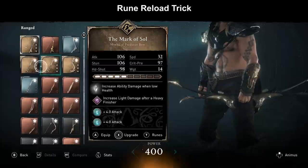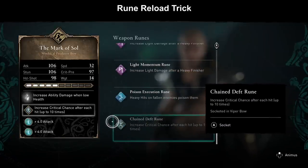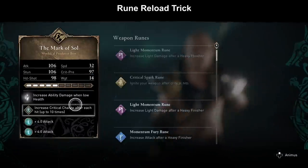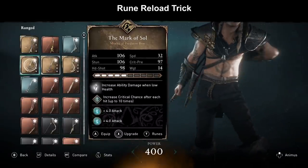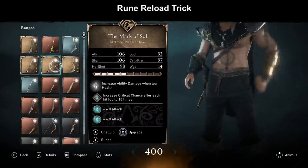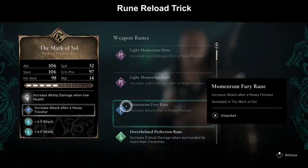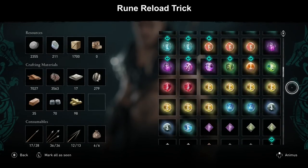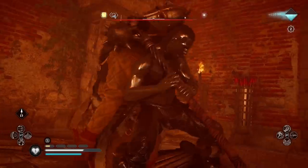Put the runes you want to duplicate on the duplicate bow or armor item - the duplicate will share the same runes. Select the duplicate, go into its rune menu, socket and unsocket random runes to push out the runes and add them to your inventory. Then equip the original, and the duplicate will automatically refill with the same runes as the original Mark of Sol bow - you can keep pushing out duplicate runes every time. This way you get enough runes for your build, like melee damage, great life, or attack runes. Sell any extras for money to buy more iron, leather, titanium, and scrolls of knowledge.